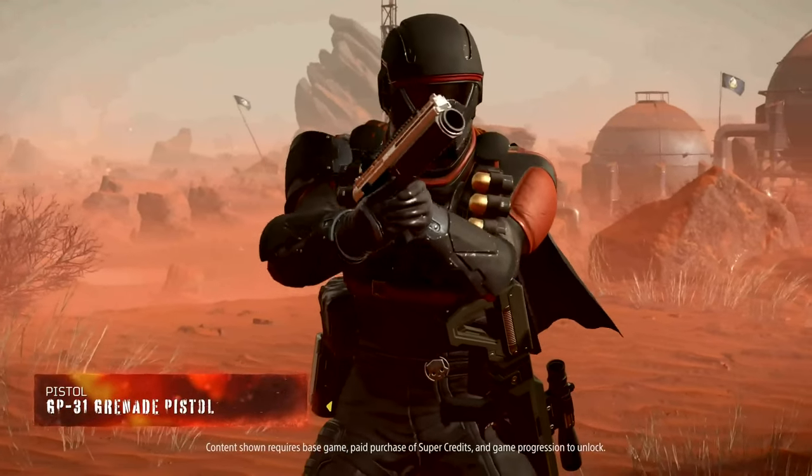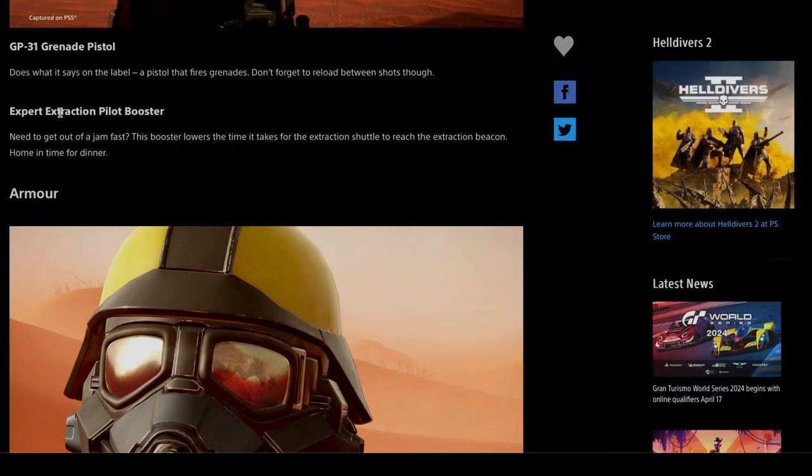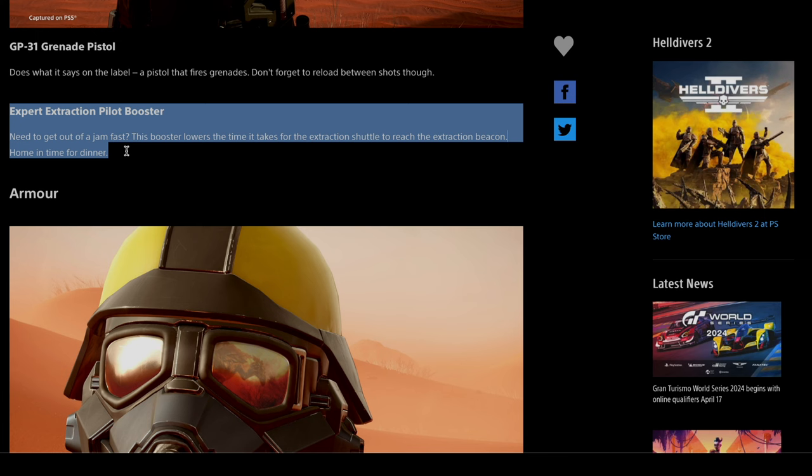This will be interesting to see how much this is actually used inside the game. Expert extraction pilot booster — need to get out of a jam fast? This booster lowers the time it takes for the extraction shuttle to reach the extraction beacon. Home in time for dinner. This actually does sound really great — this is one that I think I want to try out and use.